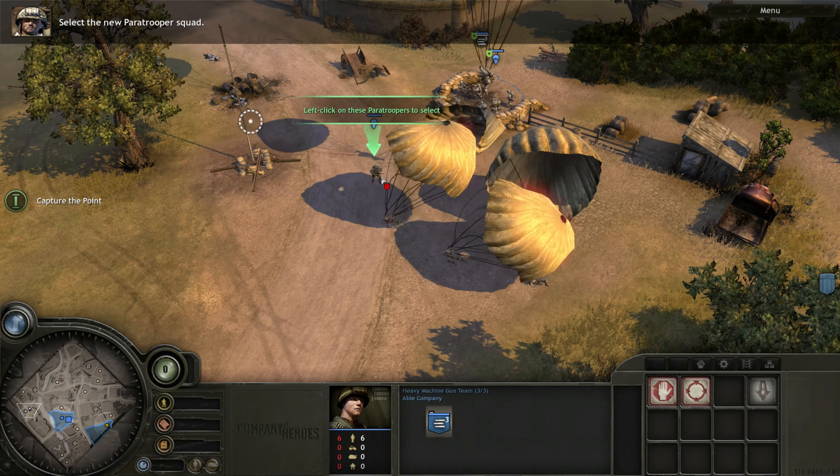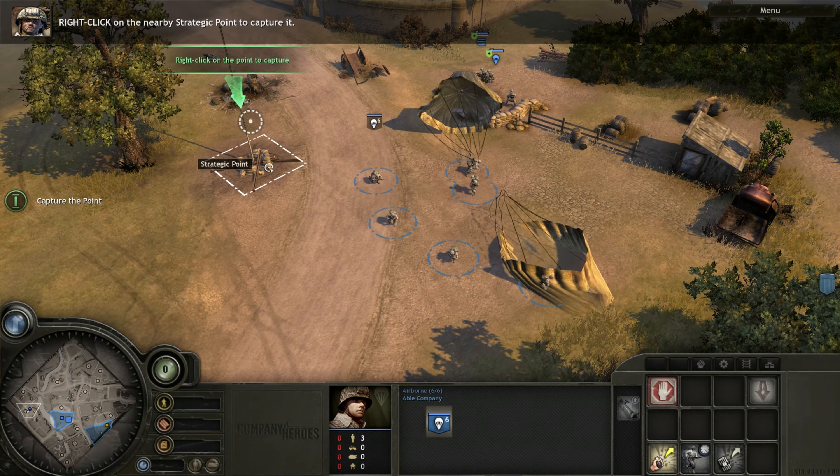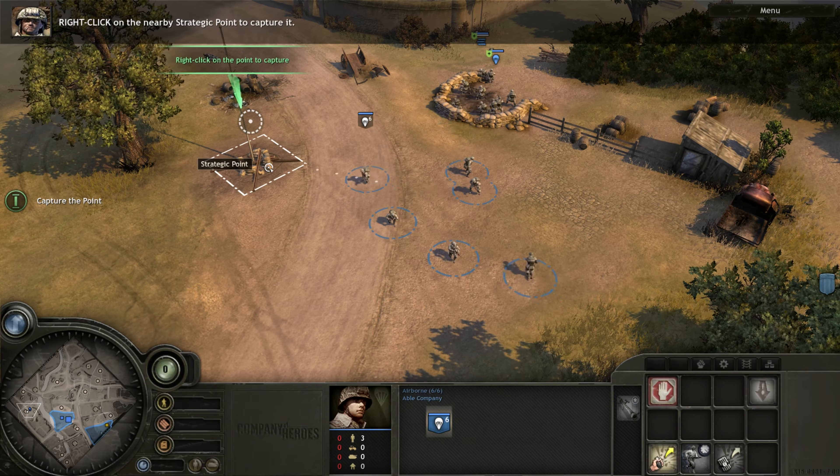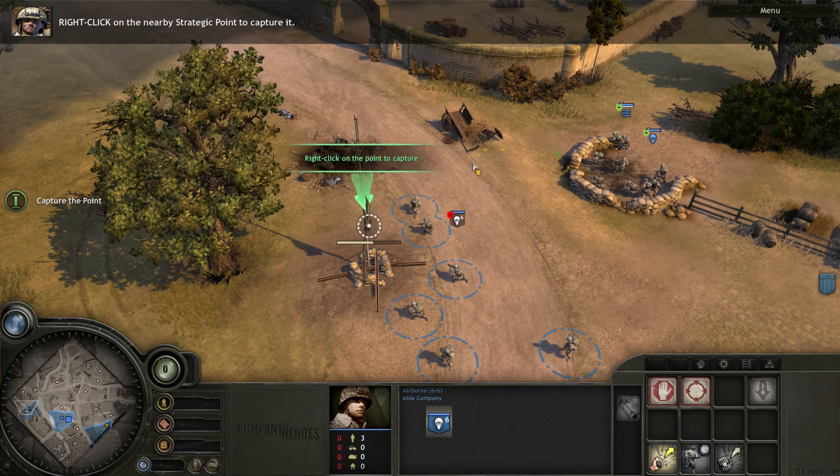Mortars! Incoming! A Kraut Mortar team has been spotted near the chapel. Attack the Mortar squad by right-clicking. As you've seen, your squads will automatically use cover when attacking.